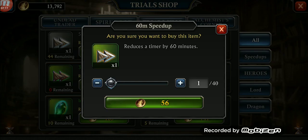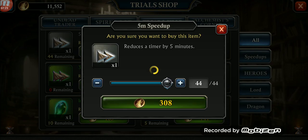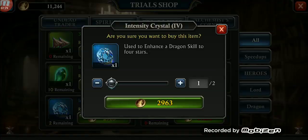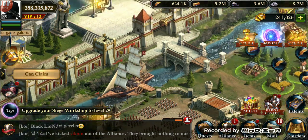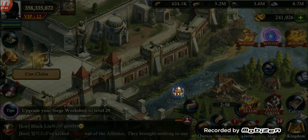I'm collecting speed-ups not only to retrain my troops after KVKs, but also trying to build up some power. I am trying to focus on upgrading at least one of my dragon skills to level six. Obviously it is no joke — that's one of those things that doesn't lose value over time.